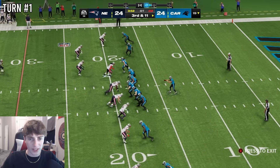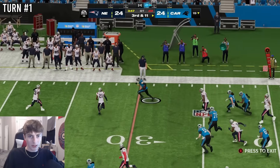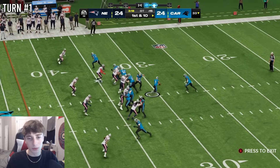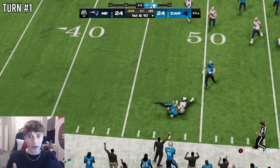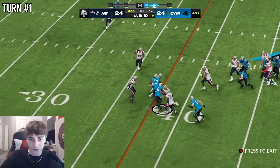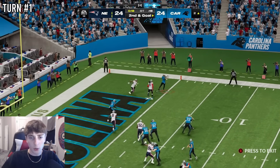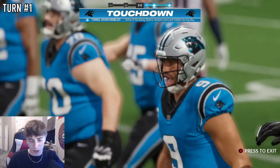Starting off strong in game one, we're already in overtime. Both teams have had a possession, so it's first to score. A play call works — Adam Thielen with a first down. Even though the Panthers are in Maine, we're still playing at their real-life home site. A handoff to Miles Sanders gets them across midfield. Three points would knock the Patriots off. A passing touchdown to Miles Sanders seals it — the Carolina Panthers win the first game in overtime.